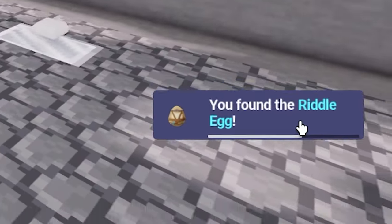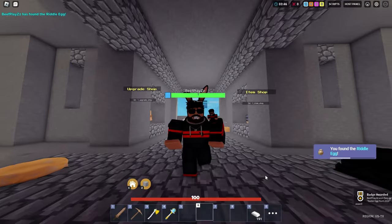You only have to do a few and you get the riddle egg in the corner, and now I've got the badge for getting absolutely everything.